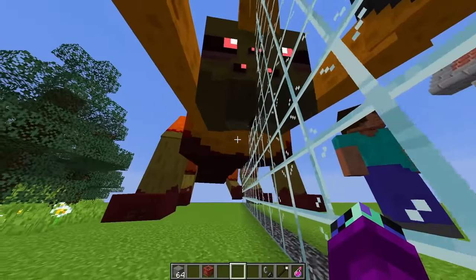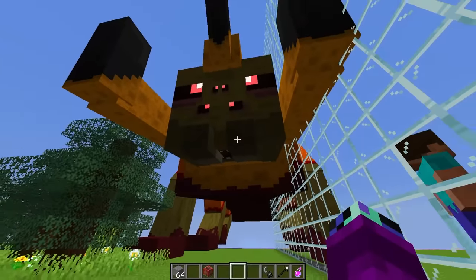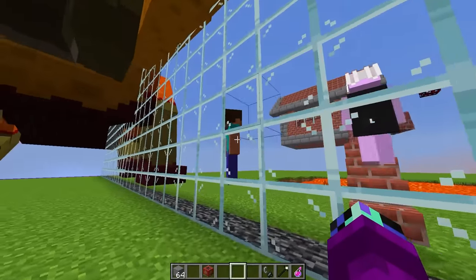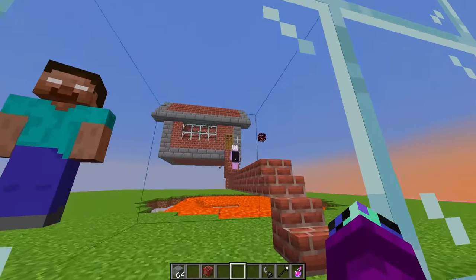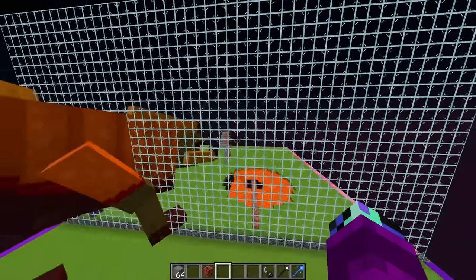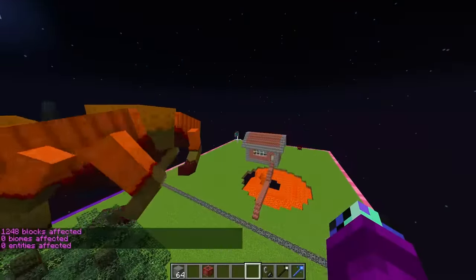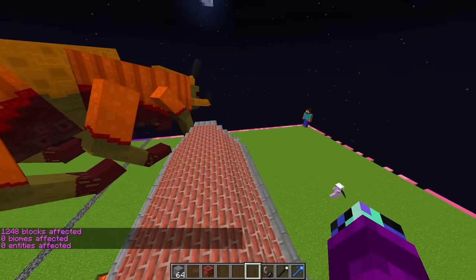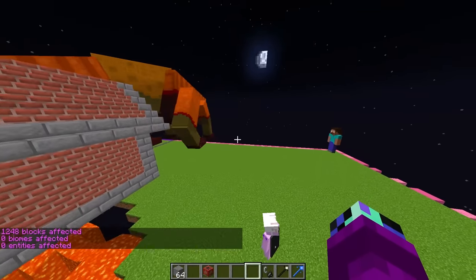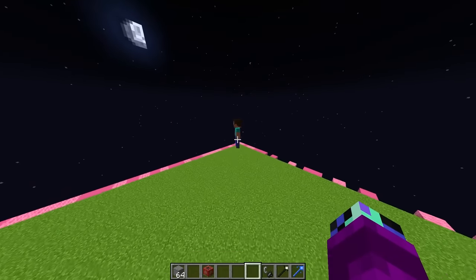It looks like we made Rainy happy again. We are definitely still gonna win the mob battle — just look at this guy, he is absolutely ginormous compared to Rainy's little Herobrine. Rainy, are you ready to drop down the walls? I'm ready, let's do it. Three, two, one! Oh my gosh, this guy is huge! My guy is absolutely massive — there is no way we are losing to your little Herobrine guy over here.